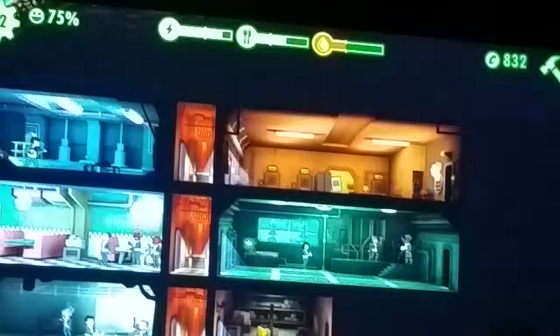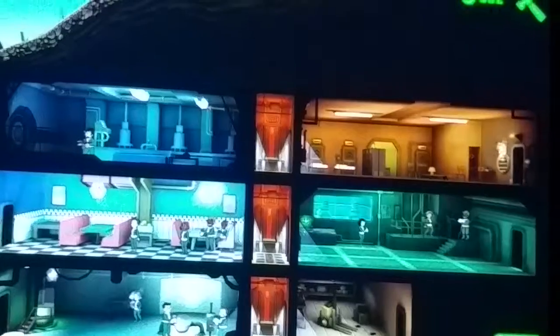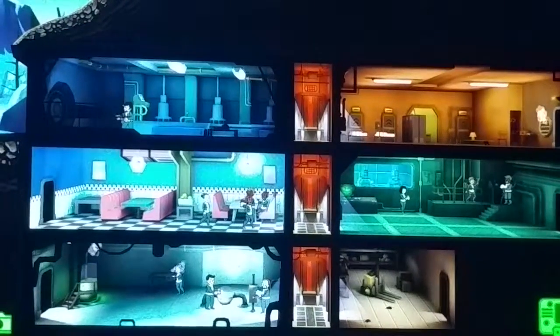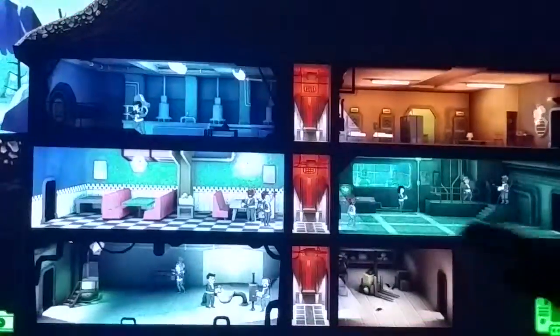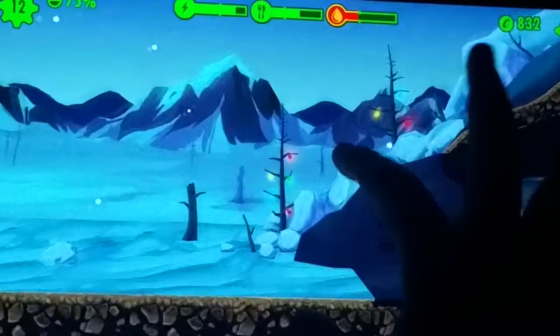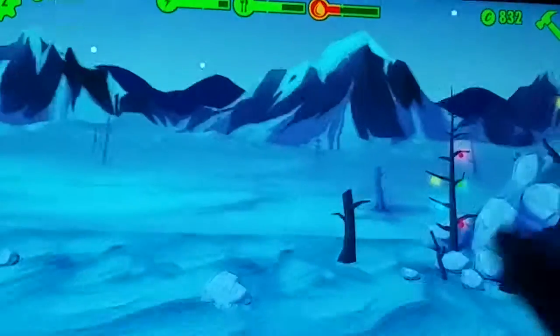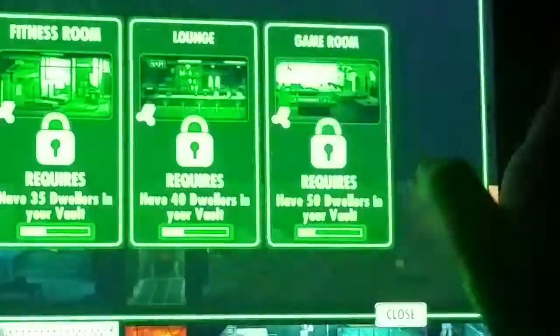In this video, once I get the med bay — which is only two more dwellers away — so it's extremely close. I hope you guys like this video. It's probably gonna get accidentally cut off. What do we do right now? I kind of want like a radar tech or something. You can also see the Christmas update — there are lights and all that stuff, it just looks very neat. They also added a Santa outfit.